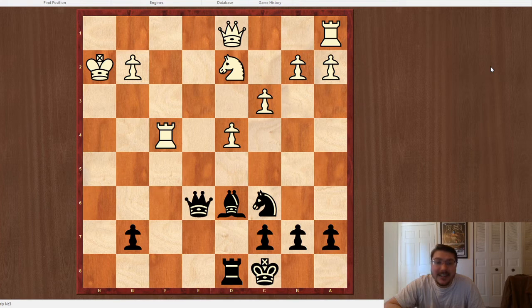His knight is loose — you'll see why in a few moves. His rook on A1 is not doing anything. The queen is still undeveloped. All of my pieces are developed, and I've got three of them attacking. And if I really need to, I can bring the knight over to that side of the board.